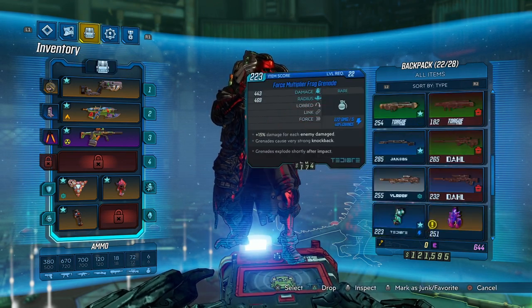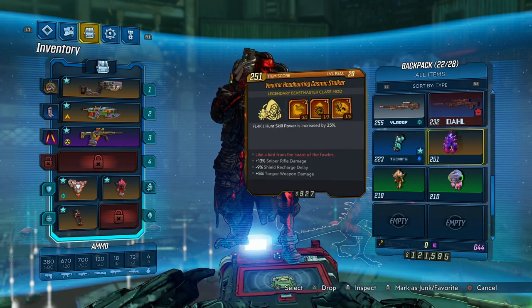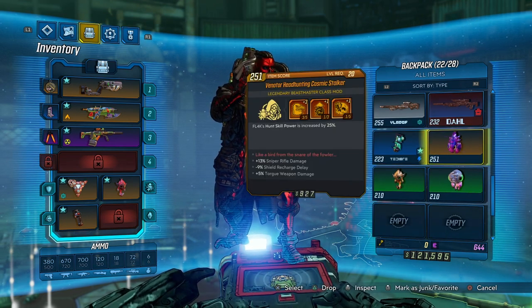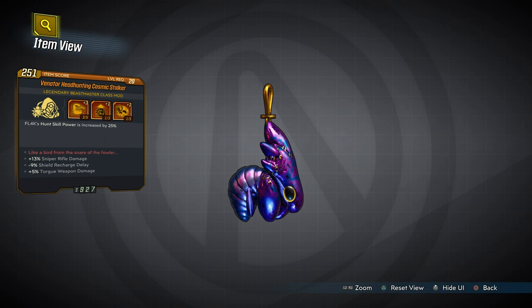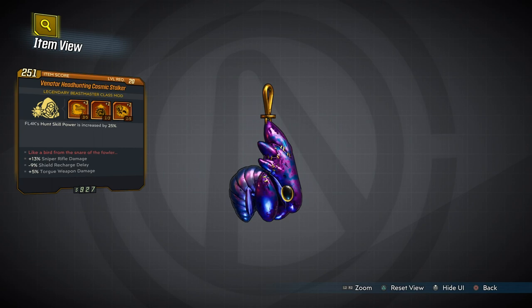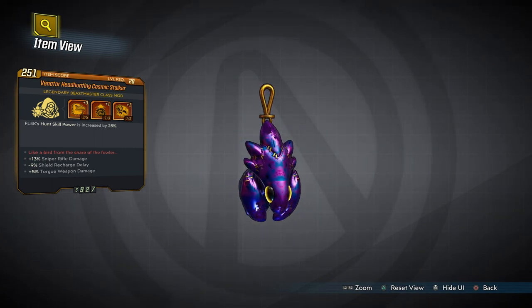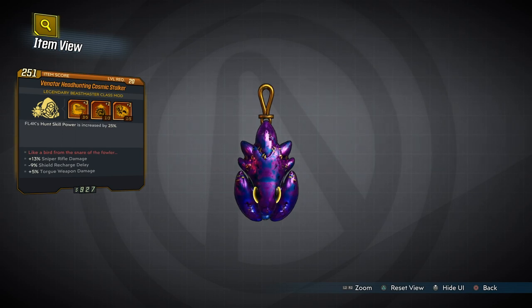Neat. It's pretty good — that's a lot of stuff to it. It looks like — oh wow — that's really cool looking. Looks like Toothless, except purple. Doesn't it? That looks pretty cool. Pretty neat. Well, we got ourselves a legendary — the Venator, the Hunting Cosmic Stalker.